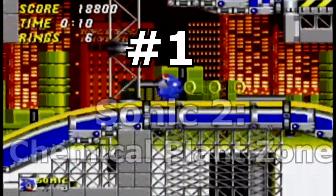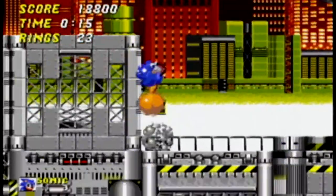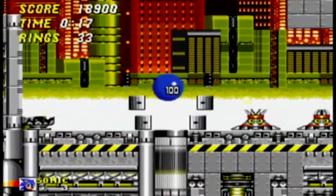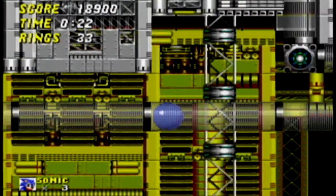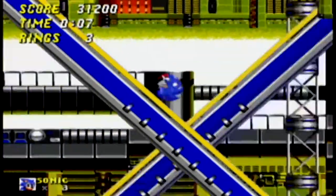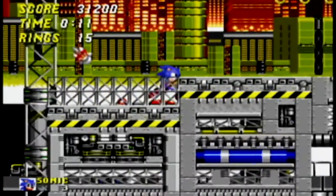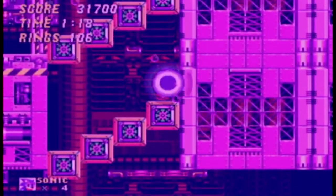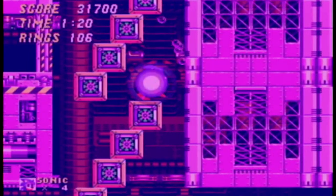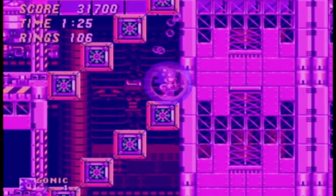Gold medal goes to Chemical Plant Zone from Sonic 2. Everything about this level screams nostalgia to me. I'm not sure how this plant is supposed to work as it just seems to be a lot of loops and tubes above a giant vat of purple chemicals, but I'm sure they know what they're doing. This stage, even more so than Emerald Hill, shows you just how fast Sonic can get moving in this game. Act 1 won't deal with the chemicals a lot, but Act 2 dunks you in — and this was my, and I'm sure many others', first experience with the drowning counter. That music is anxiety incarnate and I can't tell you how many times I panicked and fell farther and ended up drowning, mostly because the music freaked me out.